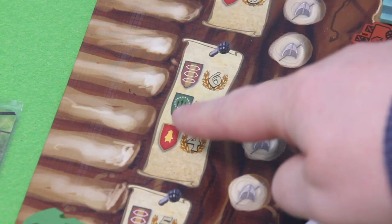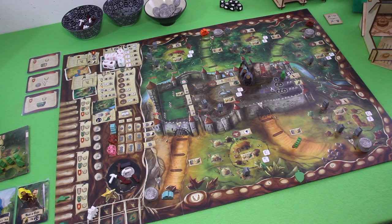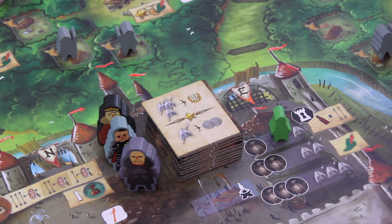Right now we only have one barricade out on the board, but that could still give us six more points at the end of the game. Let's start into round two. One thing I forgot to reveal was one of those ransom tiles — and wow, that's a really good one. If I'm able to have three captives at the end of the round, I could trade those in for twelve victory points, which is a huge deal. Or I could give away one for two. Ideally I get four guards captured this round.